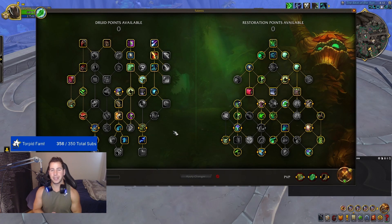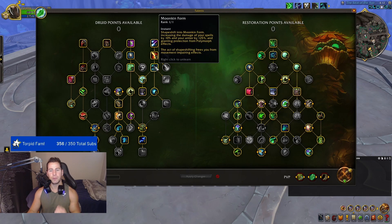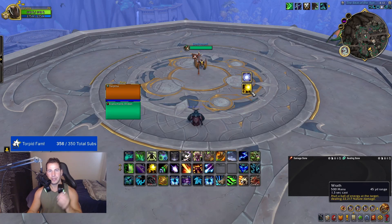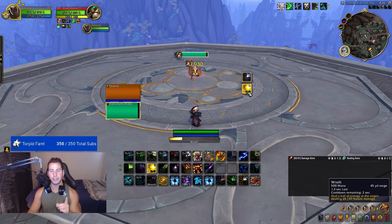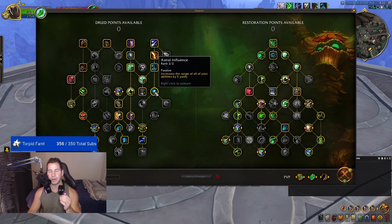Practice cat form and the clone-swipe in 2v2 first before going to 3v3. The second form with Master Shapeshifter is Moonkin form: Wrath, Starfire, and Starsurge deal 30% additional damage and generate 2,500 mana. Wrath costs 500 mana but generates 2,500, so you net 2,000 mana per Wrath. In Moonkin form you also can't be Polymorphed or Hexed. Spam Wraths in Moonkin as another way to regenerate mana during safe moments in the game. If you can't get a drink because your Treants are out, go Moonkin form and cast Wraths while getting that extra range on your abilities.